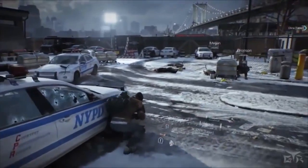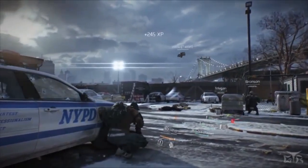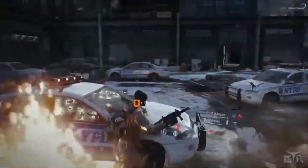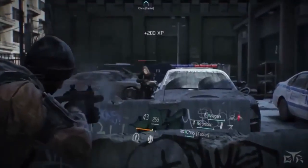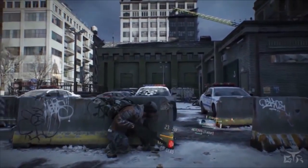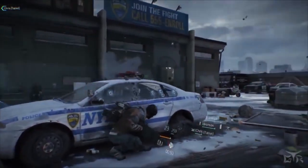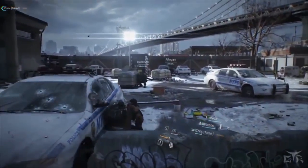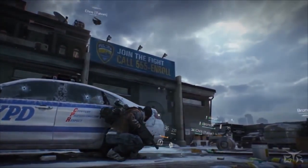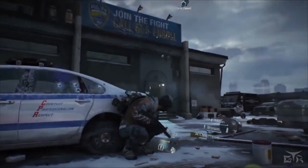A group buff is deployed. One player gets shot at and moves around the back. Another spots one more enemy — 'I think we got one more' — then a guy on the roof: 'Oh, you see the guy on the roof?' A player goes down from the rooftop sniper. Chris is asked to mark the target — 'Can you mark him or something?' The rooftop enemy is eventually taken down. 'Okay, that's done. Let's check out the inside.'